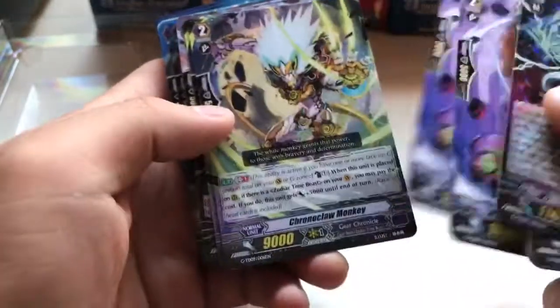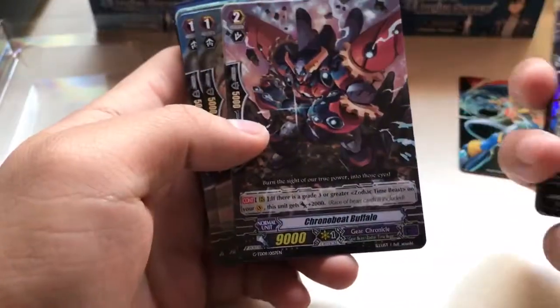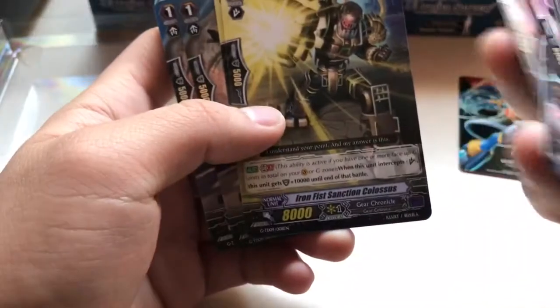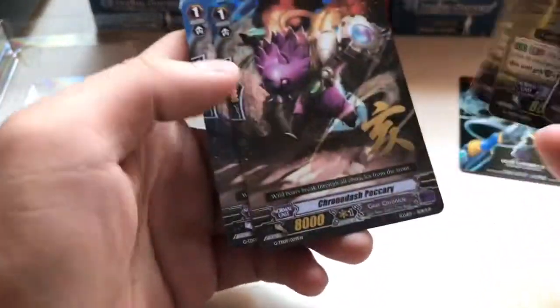Chrono Spin Serpent. The Monkey. We have the Buffalo — four of them. Iron Fist Sanctioned Colossus. Looks like we have two of him.